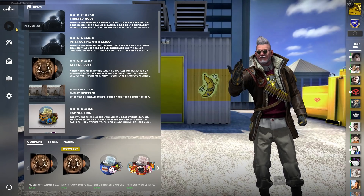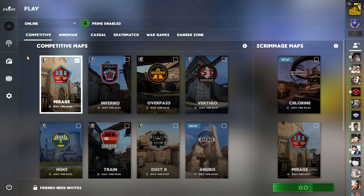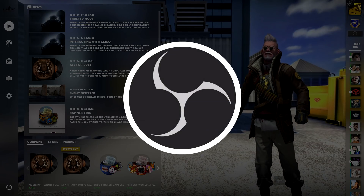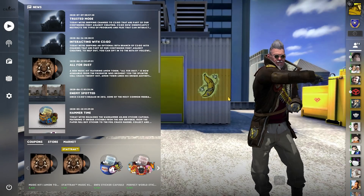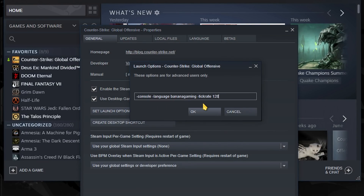Trusted Mode, if you are new or haven't been in the loop, blocks files from interacting with the game that are not from the game. This means that most known programs such as OBS will not work properly with Trusted Mode. It is on by default, but you can switch to Normal Mode by putting this into the launch options.